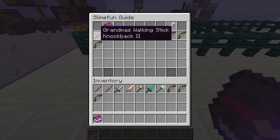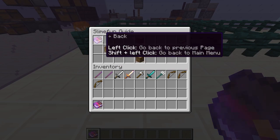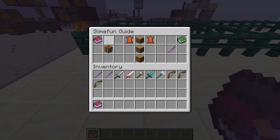First we have our Grandma's Walking Stick, which is just a knockback 2 stick. It's just three oak logs and an enhanced crafting table — we already know what that is, we already know how to make it. Next, we have Grandpa's Walking Stick. It's just a knockback 5 stick — three logs, two leather, and it gives you a knockback 5 stick. Very simple.